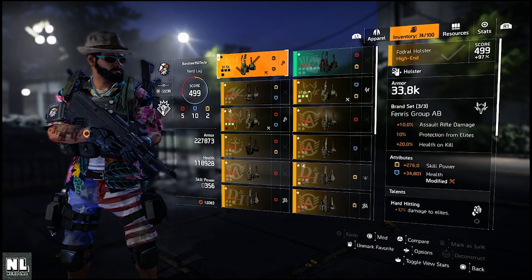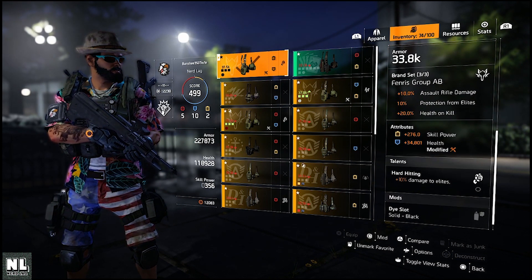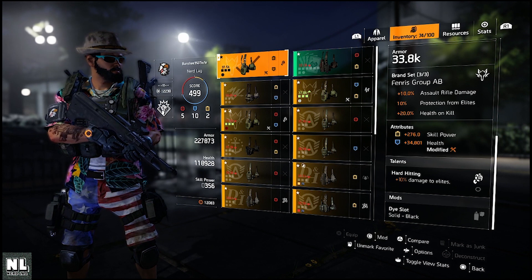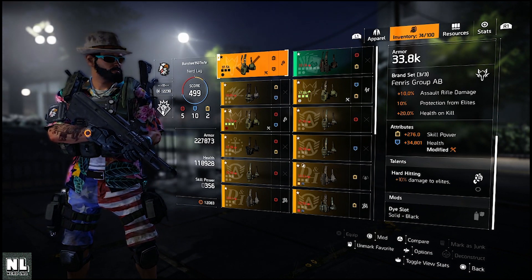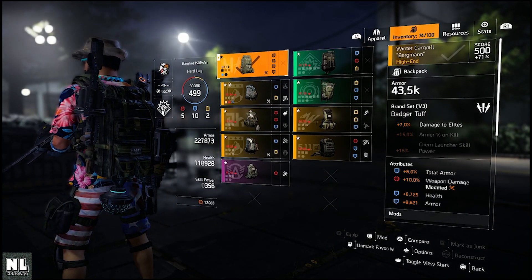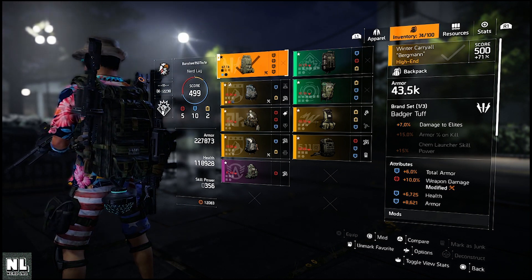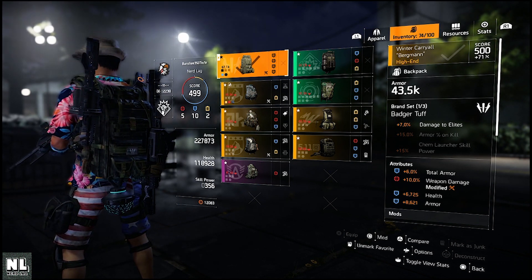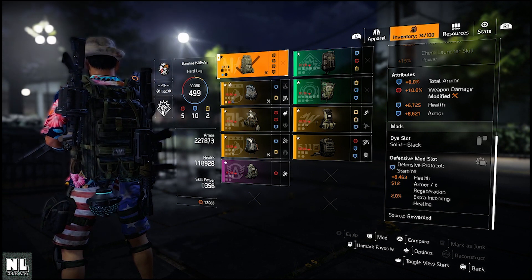For the holster you want the second Fenris Group AB piece because it gives 10% protection from elites. The attributes I have are skill power and health — could be a little better, but it is what it is. The talent is Hard Hitting, which gives that damage to elites. For the backpack you want the Badger Tuff because it gives an extra 7% damage to elites. Attributes are total armor, weapon damage at 10%, health, and more armor. The mods give 8,000 health and armor regen plus extra incoming health.